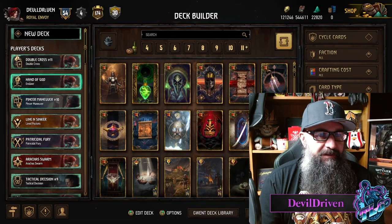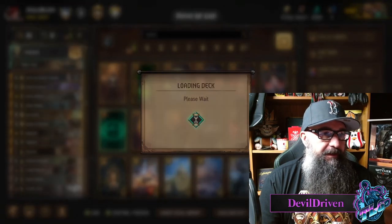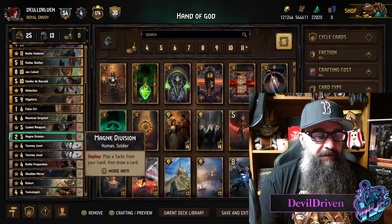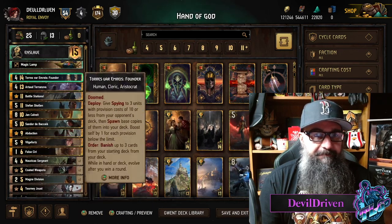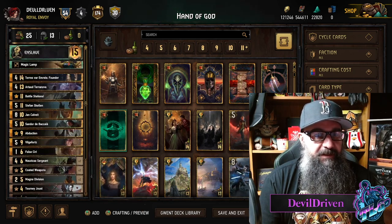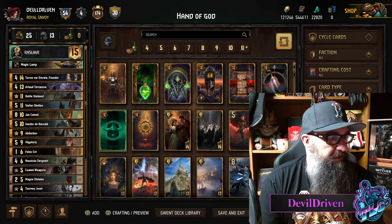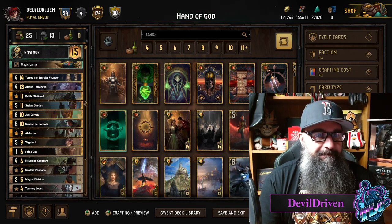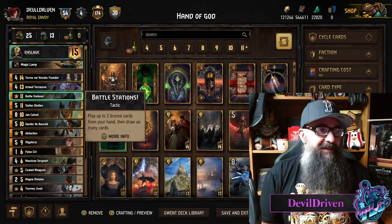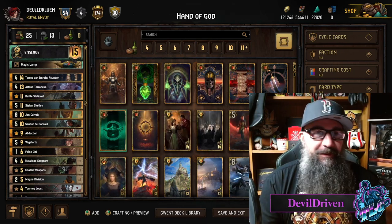Thank you guys for upvoting that other deck. This one — the Enslaved deck — I really, really like. I've been playing it a lot. If you're looking for something serious to play, I would definitely recommend checking it out. It's a good mix of control and points. So check that out as well. Enjoy a whole bunch of points for Colgrim.